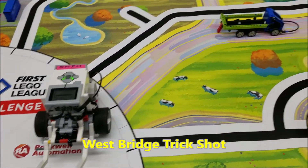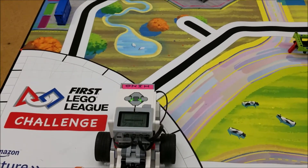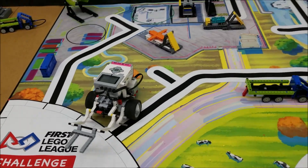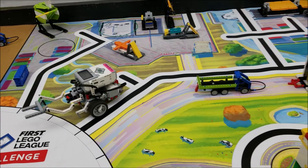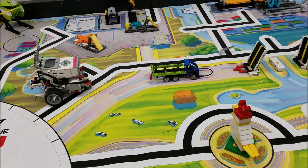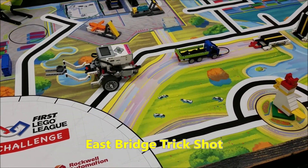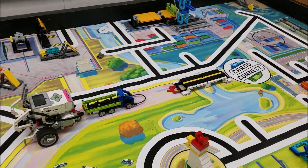Okay, let's take a look at this trick shot. You guys know that this bridge is really easy to knock down, so I'm going to use a projectile. I'm going to go ahead and back up right there, turn, and fling this gray beam at the bridge. Check this out. What? 10 points right there. Oh yes, 10 points! Let's see that one in slow motion.